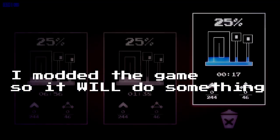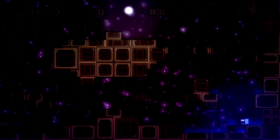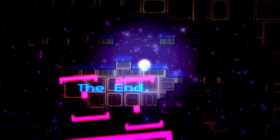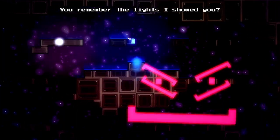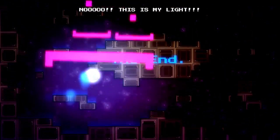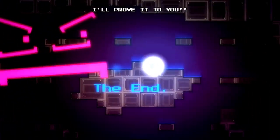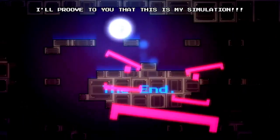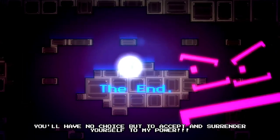But I coded it so it will do something. So when you program it to actually do something when you touch the light, it's easy to see that it's actually pretty easy to touch it, and the game just tricks you into thinking you can't touch it by moving it quickly away once you do.